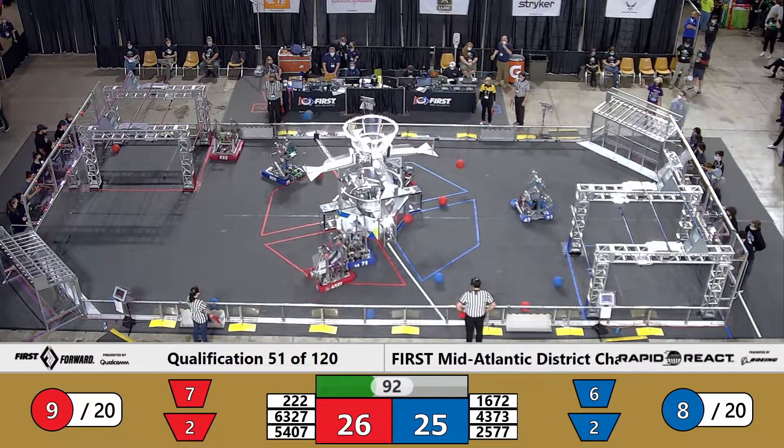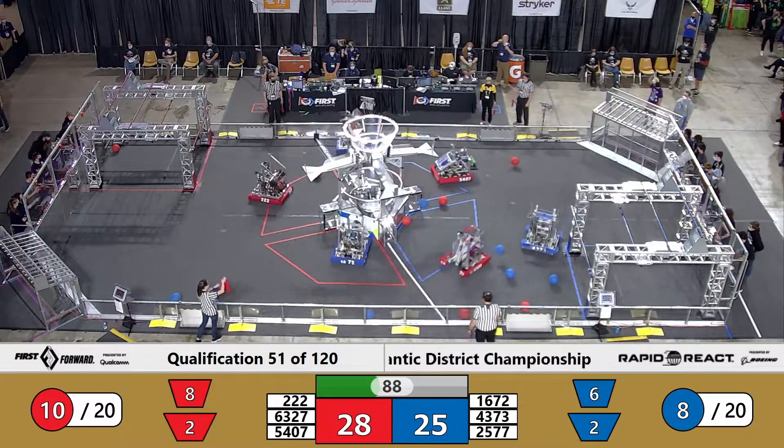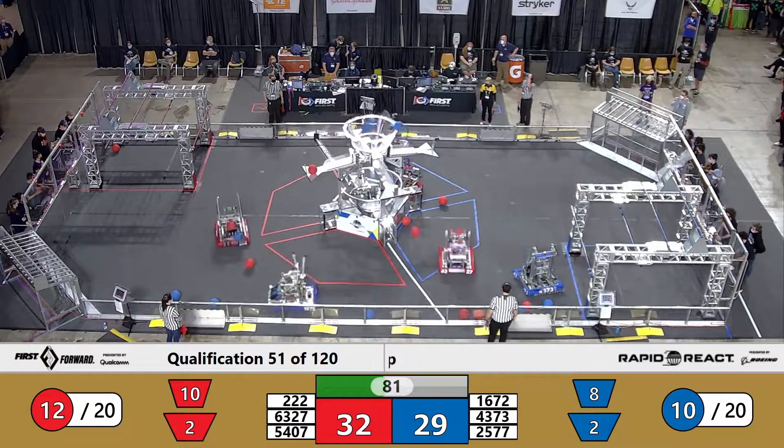5407 really quickly making their way cross field, cargo in hand. They make the shot — it is successful. Blue Alliance seems to have found their sweet spot now. Lining themselves up. One and two cargo going into that center.